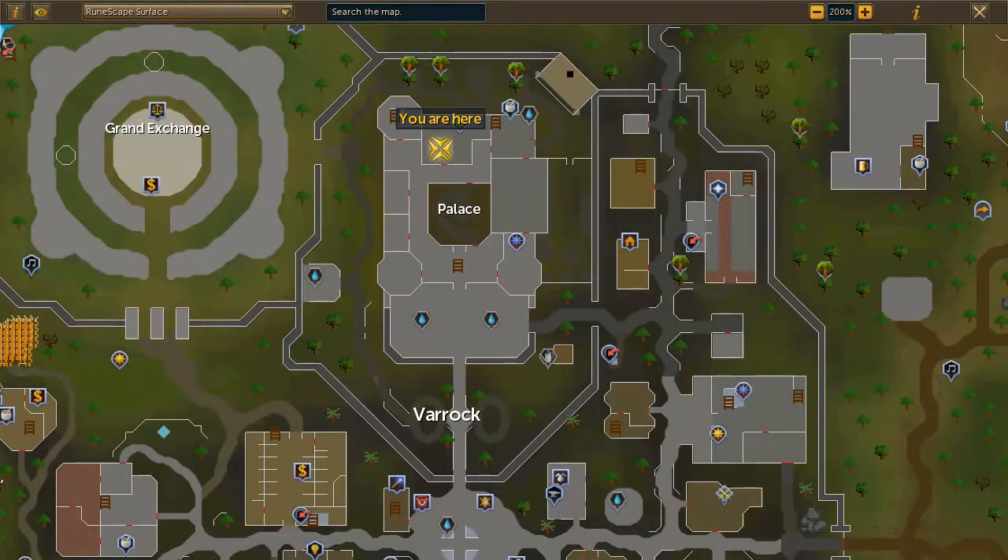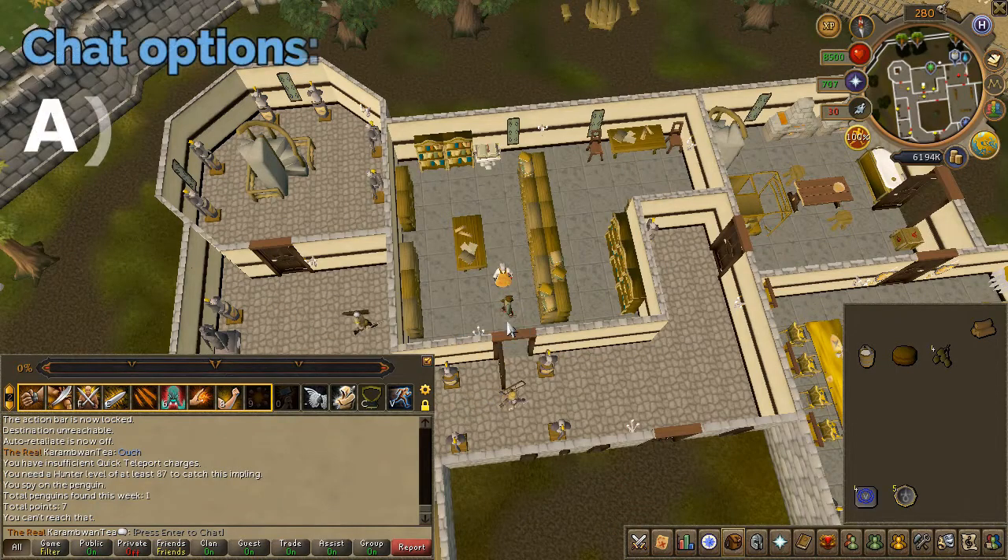Next, speak to RELDO in the Varrock library and choose the third chat option.